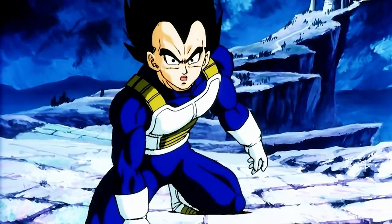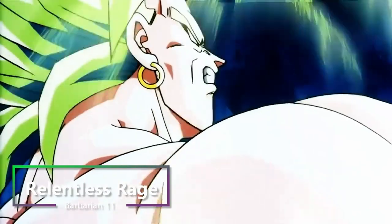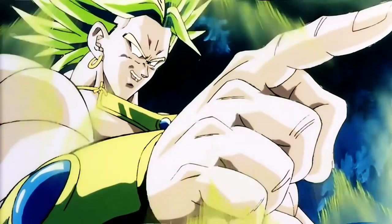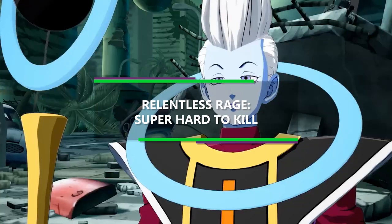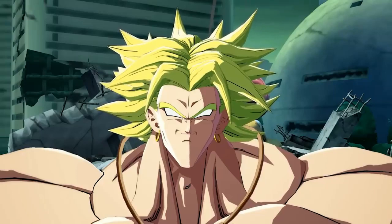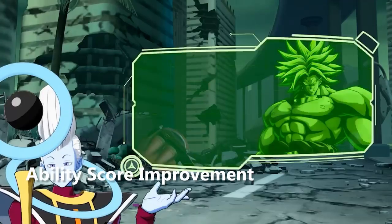Especially if Broly gets hit, and then he just screams in anger and blasts out a bolt of light. Then at 11th level of Barbarian, you get Relentless Rage. And this feels very fitting for Broly, because he is just a bottomless pit of rage. So your rage can actually keep you fighting despite grievous wounds. If you drop to 0 hit points while you're raging and don't die outright, you can make a DC 10 Constitution saving throw. And if you succeed, you drop to 1 hit point instead. Each time you use this feature after the first, the DC actually increases by 5, but it resets back down to 10 once you finish a short or long rest.